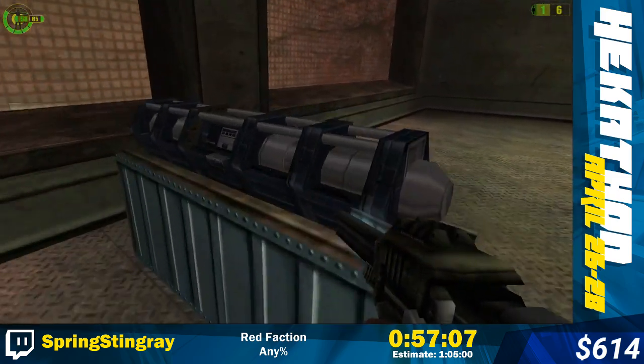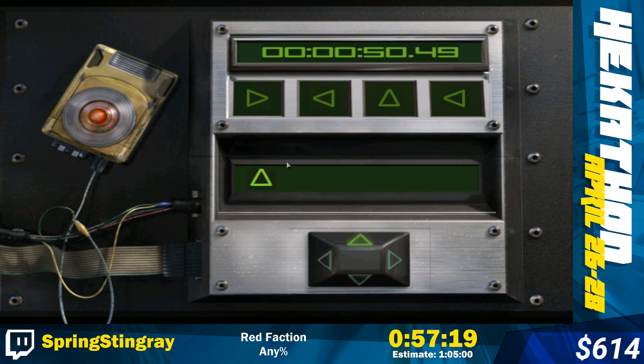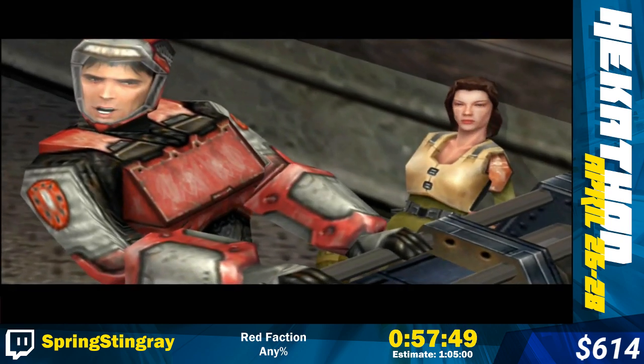Now coming up is the only RNG section of the game. I have to guess the diffuse code for this bomb by pressing the arrow keys. Come on. Okay, 30 seconds until detonation. Oh my god. And that's time. Did I disarm it? Yeah, let's go with that assumption.